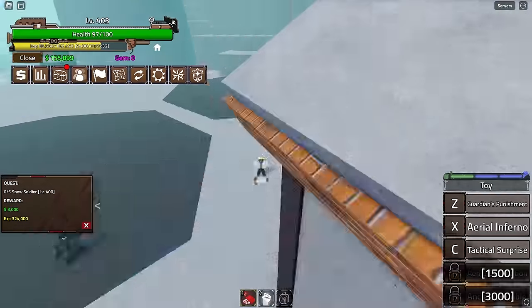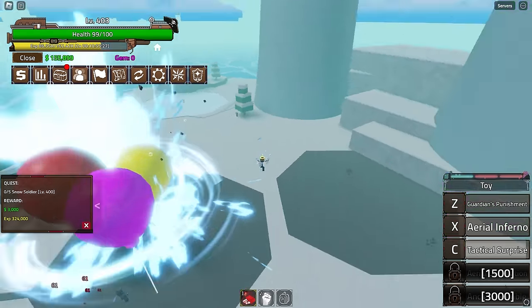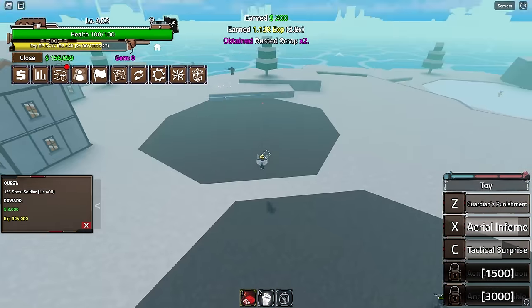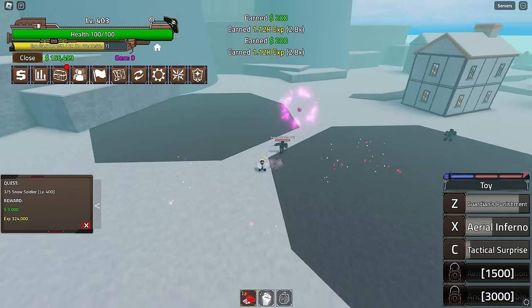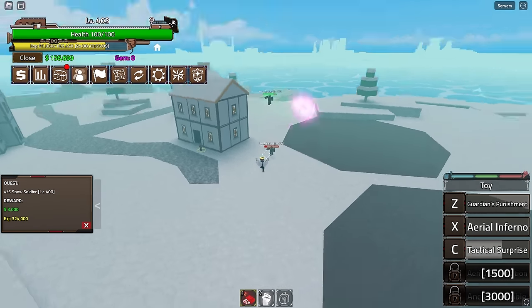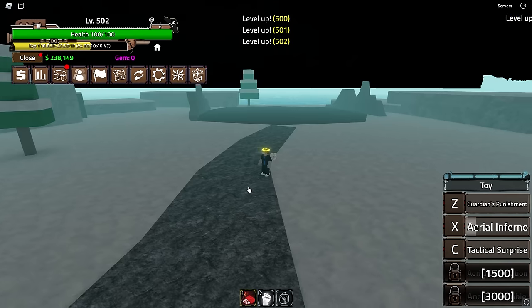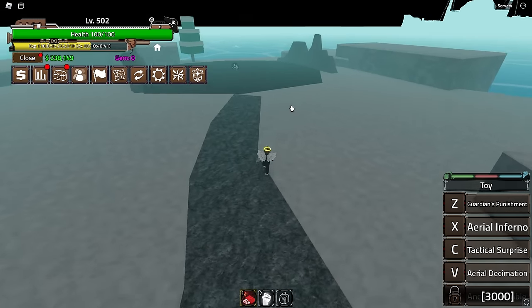You have to kill five enemies which is a bit annoying. Tactical Surprise here, Aerial Inferno there, wait in the middle — they all nearly die. The last guy is solo — no problem. This island is nothing special, so I'll skip ahead and come back when I unlock the next move.